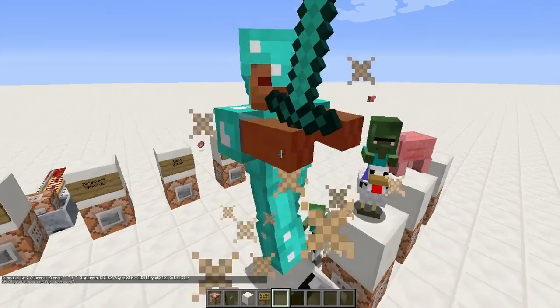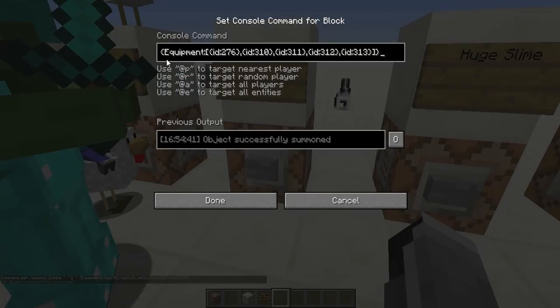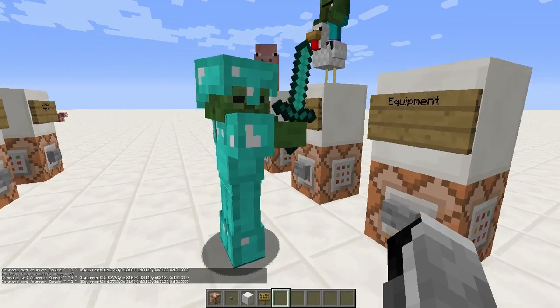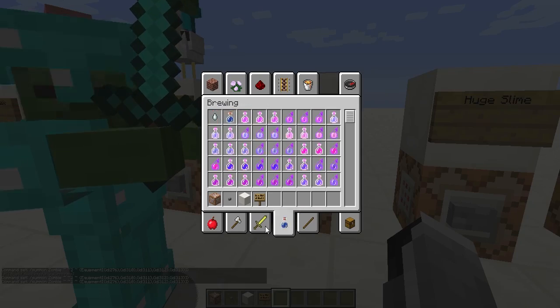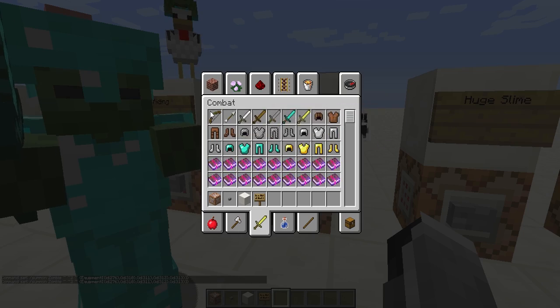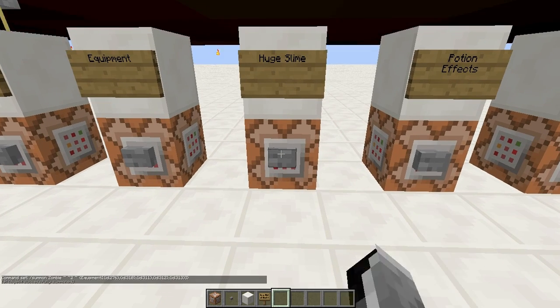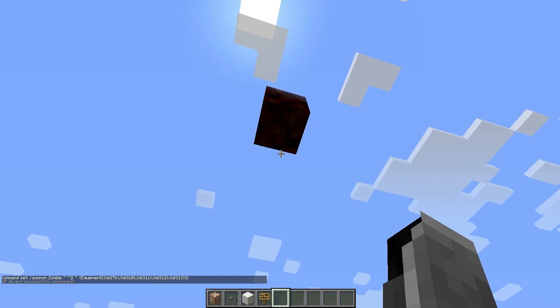Next is giving a mob equipment. Here's a zombie with full diamond gear. The tag is Equipment, then square brackets with five curly brackets — in each you put ID and then the item ID. So ID 276 is diamond sword, and the rest is armor. You can replace those IDs with anything you want; you can use name IDs in 1.8. You can give them a bow, any armor you want.